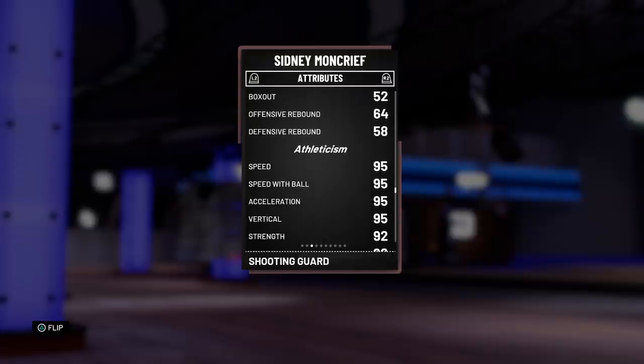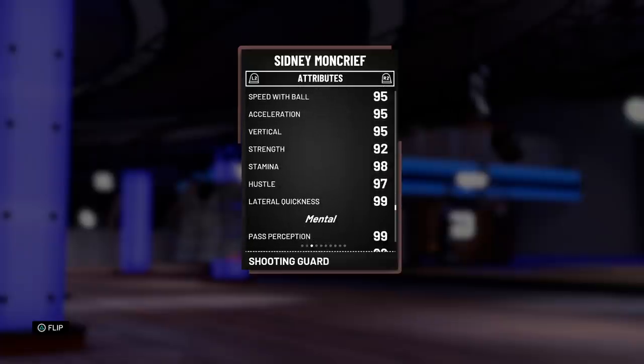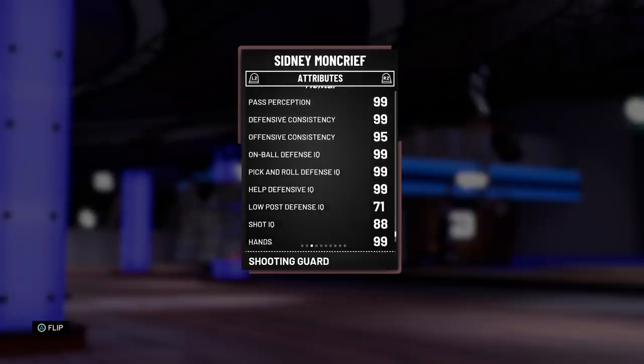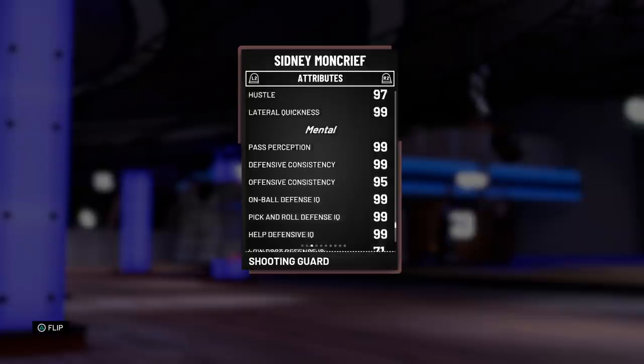Great ball control, great passing, the defense looks amazing. Again a defensive player of the year — 89 block, 98 shot contest and steal. 95 on the speed which I really like, makes it super easy to run him at point guard. Great vertical, 92 strength — this card will really clamp some people up. 97 hustle, 99 lateral quickness, 99 pass reception, 99 on a lot of stats on the defensive end other than the low post defensive IQ. This card is going to be a clamp god.